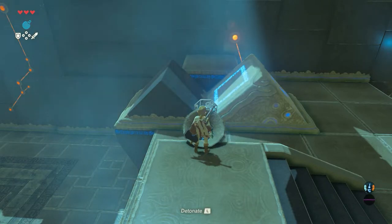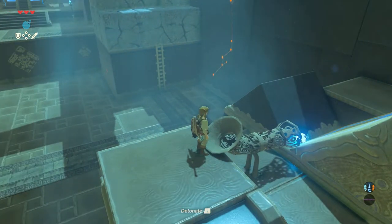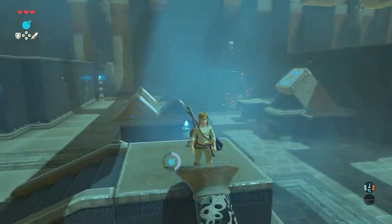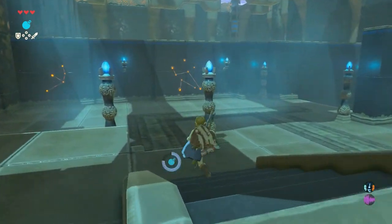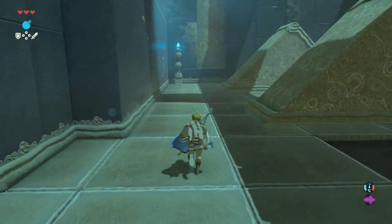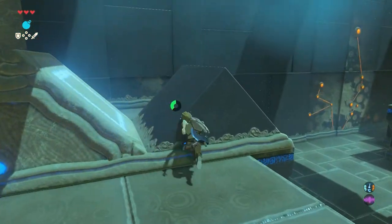Now when the pusher makes the bomb go fly and the bomb is close to the correct wall, detonate it so the wall will collapse. Before moving on, let's go back a little bit because there is another chest we can get. Walk to the pusher at the other side of the room — the one without a ball — and go stand on it.